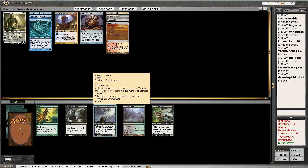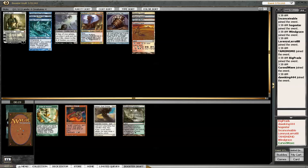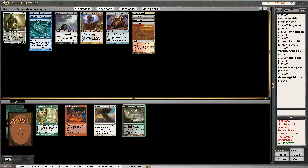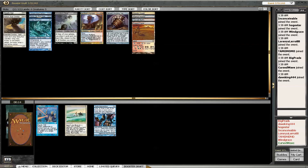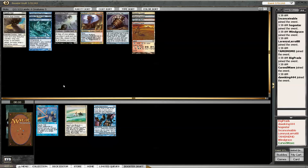Look at all these black cards. Graveborn Muse is the best card here - I'll just take that, who knows. Edge of Autumn, Reckless Charge, Hukeri. I really don't want to be in those colors. I could just take the dual land I guess. I don't want to play against Hukeri, I'll just take that. Tithe - I don't have any Plains to Tithe for. Jushi Apprentice isn't too bad, I'll go with that one.